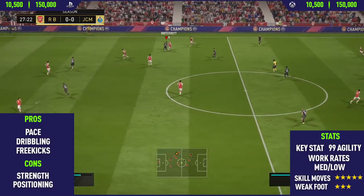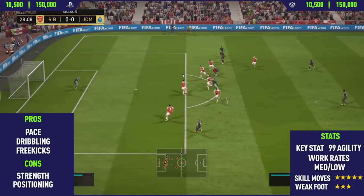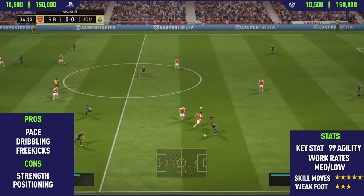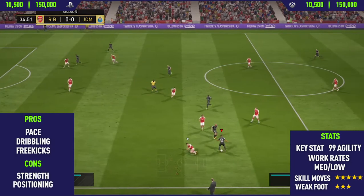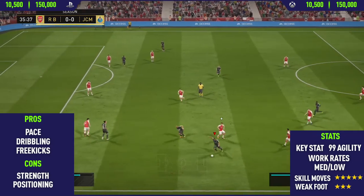Starting off the highlights with the pros. The first pro I could find with Douglas Costa was his pace. This guy is absolutely rapid — one of the fastest players on FIFA 18. When you perform skill moves with him, he also has 99 agility, so the pace and agility combined makes him so good for dribbling. He performs skill moves so quickly and is probably one of the fastest five-star skillers on the whole of FIFA 18.